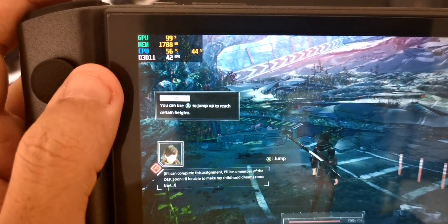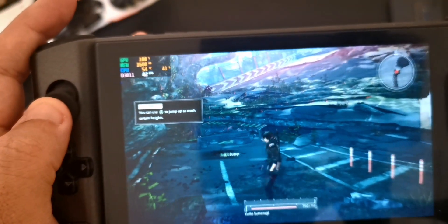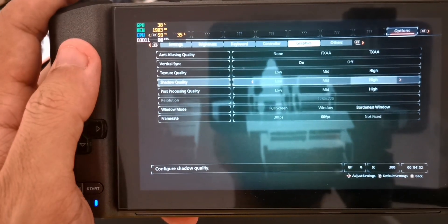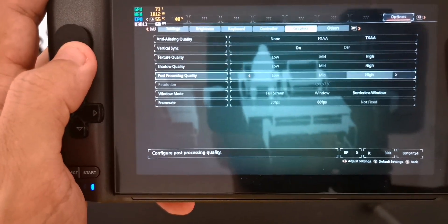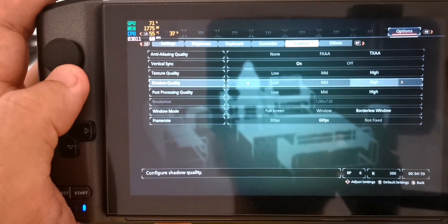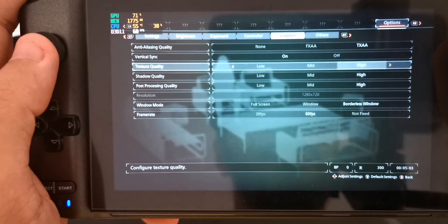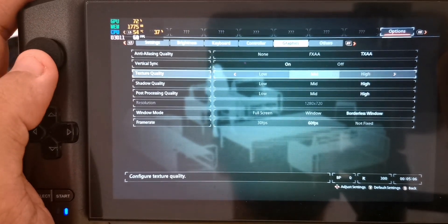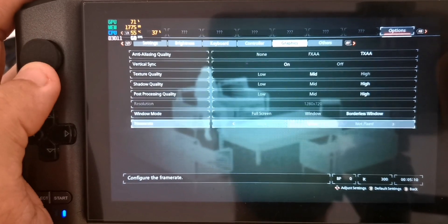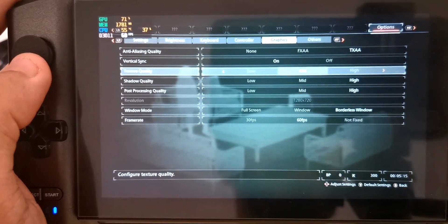The frame rate does drop to 42, but if you want stable 60, drop the texture quality to medium. Let me go back — if you want to play at 60 FPS all the time, I would advise you to set texture quality to medium, and that's it. Let's get this going.